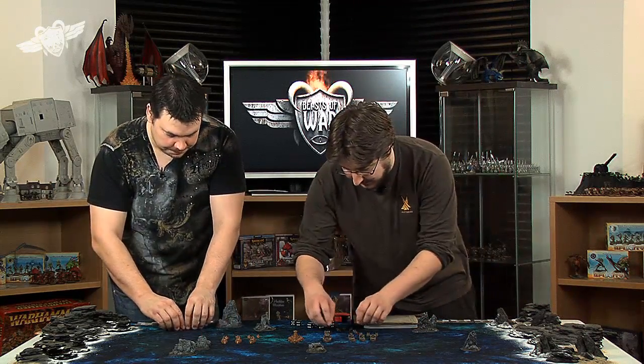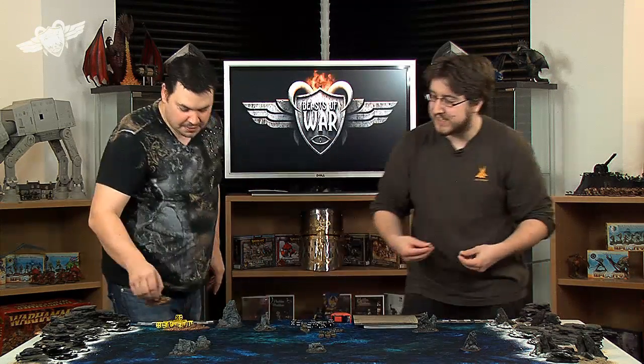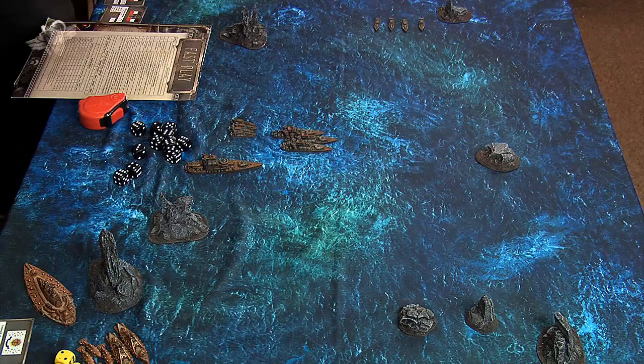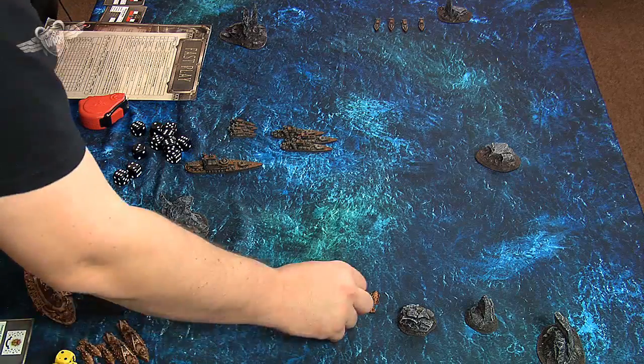Ben deploys a squadron of frigates first to gauge my response. I deploy my frigates well forward because they're faster than everything else and I want to use them to get in there and soften up the enemy. I want to keep my slow units behind my fast units so they don't crash into each other.